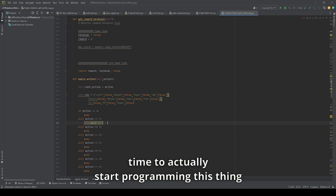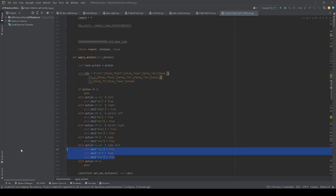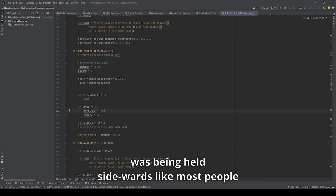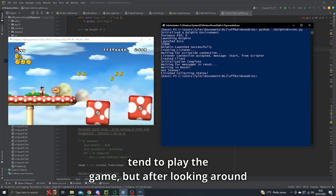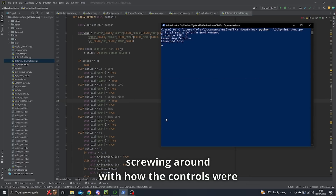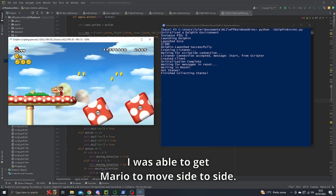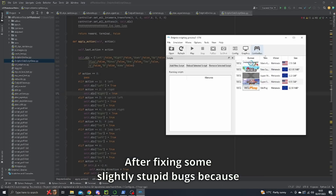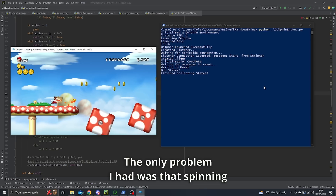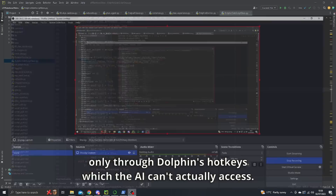With all that out the way, it's time to actually start programming this thing, and I thought I'd begin by programming the different actions the AI can take. My first attempt at this failed miserably, since I assumed the emulated Wii remote I was controlling was being held sidewards like most people tend to play the game, but after looking around for a while, it turned out it actually had a nunchuck plugged into it, which was really screwing around with how the controls were being used. But after messing around with that and figuring out the problem, I was able to get Mario to move side to side.